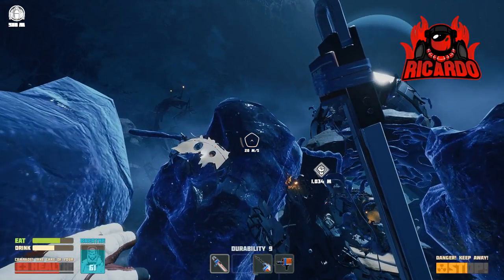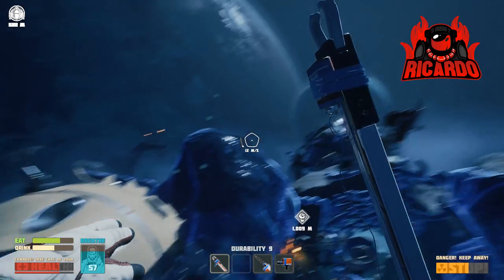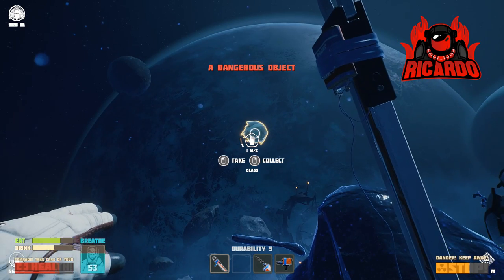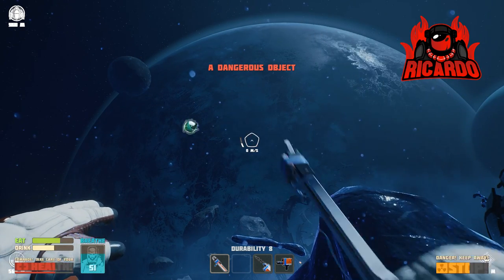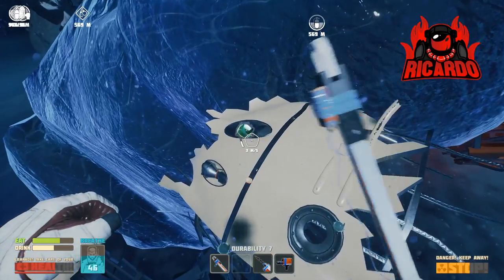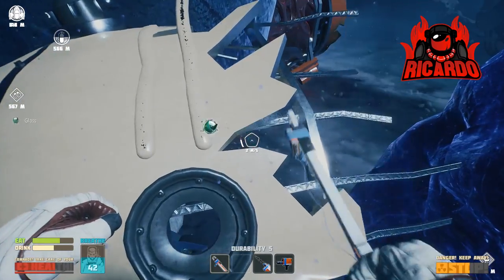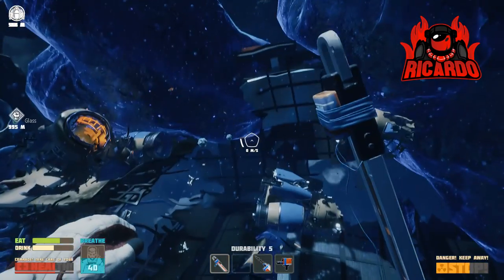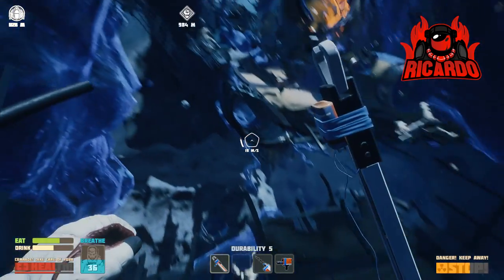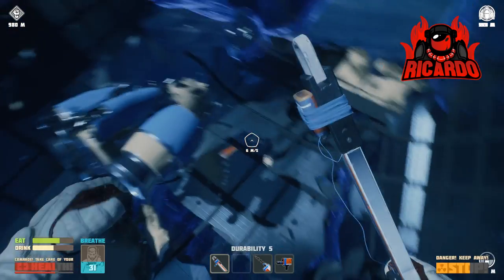I didn't really know where this glass was going to be - I just knew it was going to be in this general direction. I'd searched everywhere else around the map. You can't just pick it up because it's gonna rip your spacesuit - you've got to grab it with that handy grabber. It says 'dangerous object' - I suppose it will, because if you're in a vacuum of space and you slash your suit then you are basically done for. I've picked up all these items of glass.